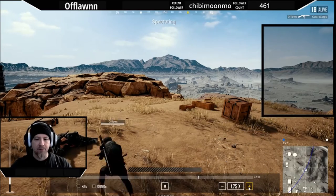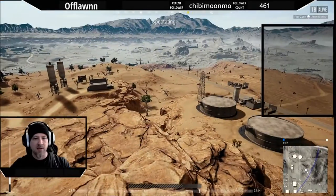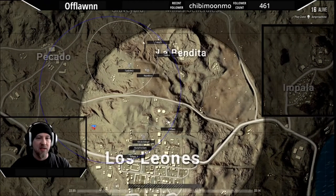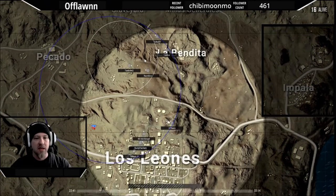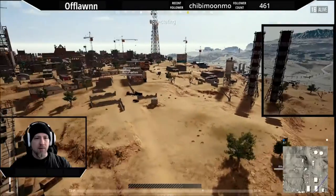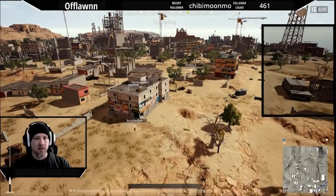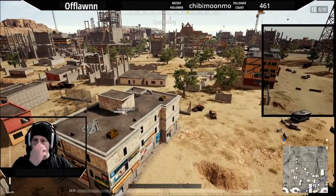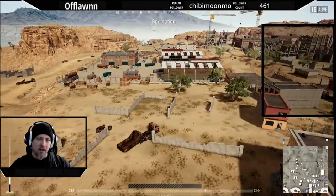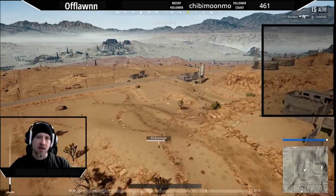He ends up going down, so I take him out. I raid him quickly and then I see where the new circle is. The new circle is a bit of a distance away, but I'm going to be able to move over into it. Dubby and Riptide Snail — one of them ends up making a small mistake, and it's a mistake I've made a million times.